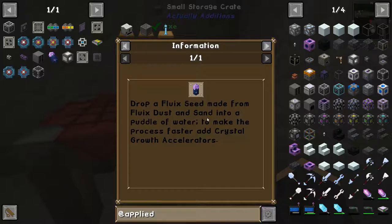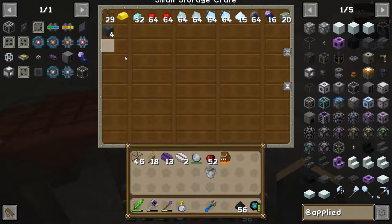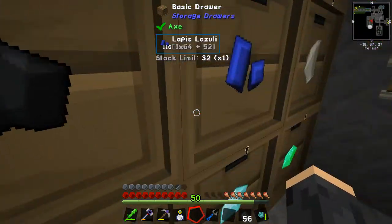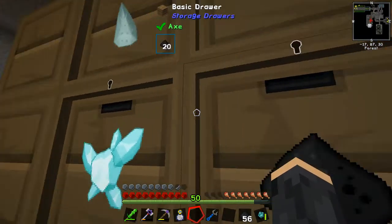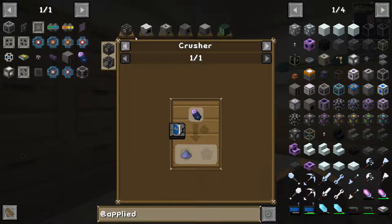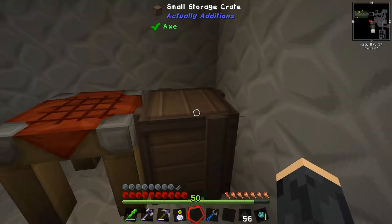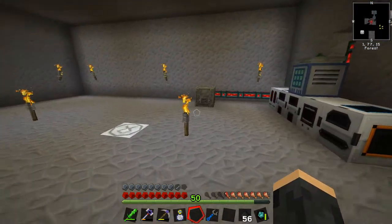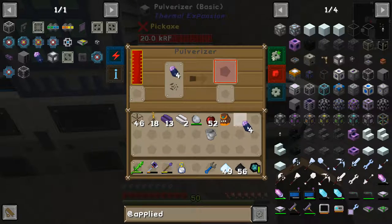We'll drop a fluix seed — fluix dust and sand — into a puddle of water. The fluix seed is literally just fluix dust and red sand. This is why we need this system, because I don't know what I'm looking at half the time. Fluix dust may involve grinding up the fluix crystals, which we do have some of. I'm only going to make a couple of seeds to start with — I don't want to use up all my fluix crystals. I'll make four.